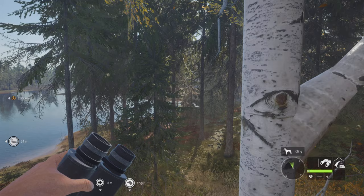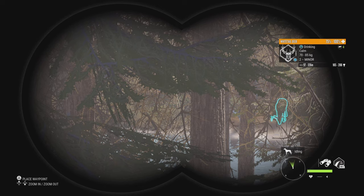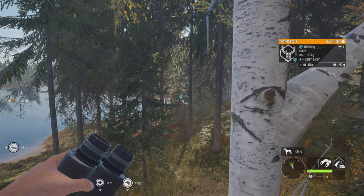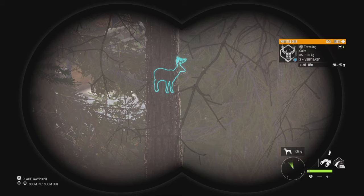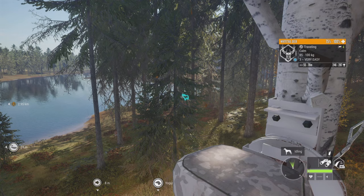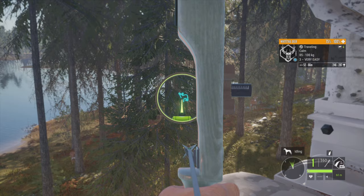Coming up next I'm trying out the new electronic collar and the new recurve bow. I decided to set up a tree stand and use the collar to call these whitetail over, because I ended up spotting another level 3 whitetail and was really hoping he was gonna be my first diamond with the new bow. With this new electronic collar you can call animals in up to 200 meters away, and you can also be 200 meters away from the collar yourself and still use it. With this new bow it is lighter than the old recurve bow and you can also use a sight with it.